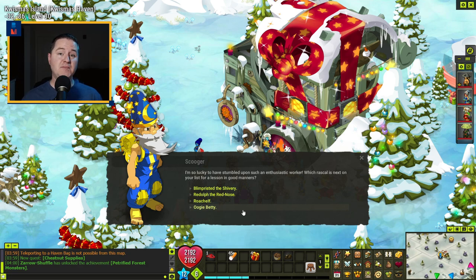You can fight all four of the grumps because they drop resources and items you can exchange with Scooja. There are also achievements for fighting each one at least once. I'll walk you through how to access all four areas since you can't just walk into their lairs. Level 1 to 80: fight the Blimp-wristed the Shivery. 81 to 109: go after Reldolph the Red-nosed. 110 to 139: it's Rotch Elf. And 140 and up: it's Oogie Betty.